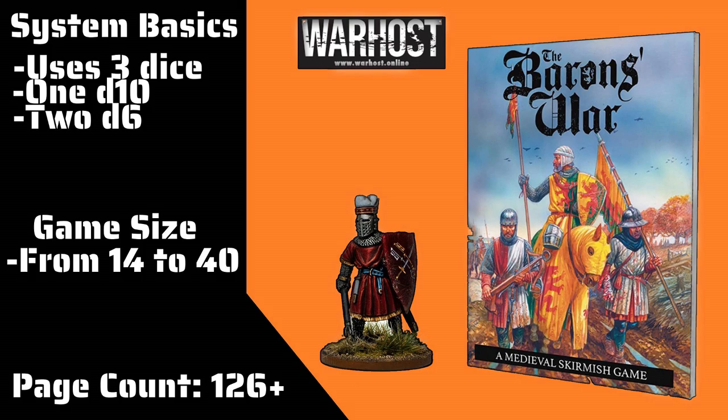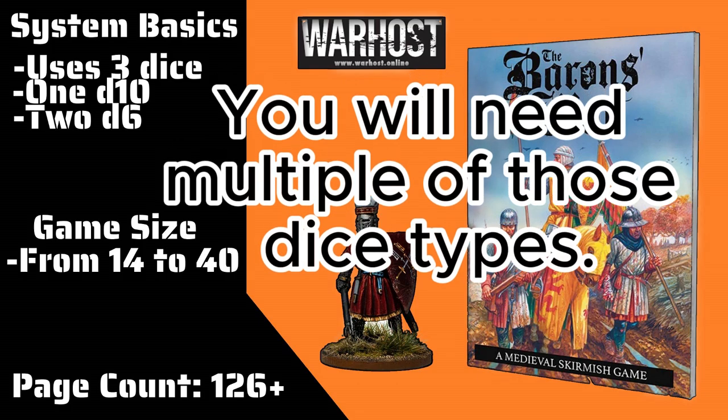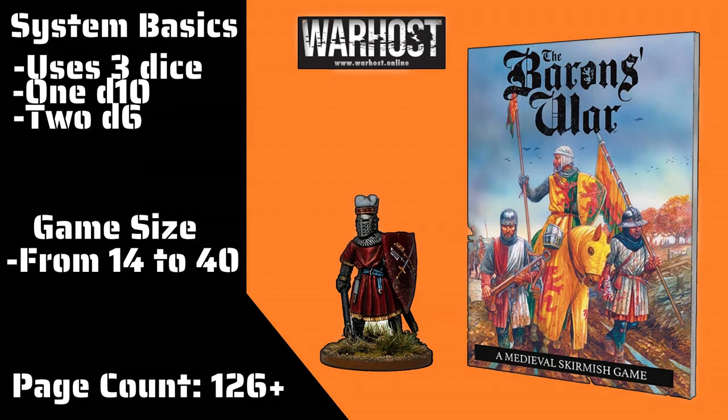You're going to use the D6 for movement, so you're going to be rolling for movement and things like that, and morale when you take casualties. The D10 is used for attacking, opposed checks, and so on. You could need anywhere from 1 to potentially 10 or more D10, just depending on the units you're dealing with and the size of them. The game size-wise, for the amount of miniatures you need, you need somewhere from about 14 to 40, the book suggests.